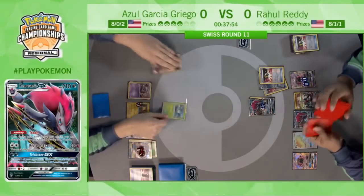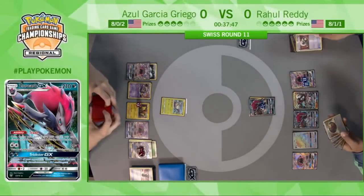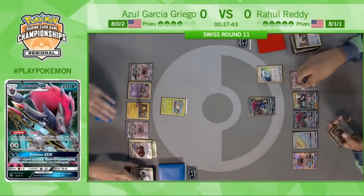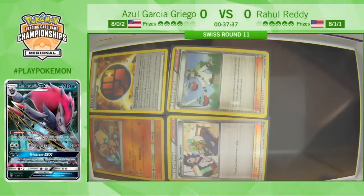But no — he's going for the Wimpod, making the same play as last time. The Wimpod doesn't have an energy on it, which the last one did. But it's the same rationale: your Golisopod already has damage on it, it's going to be more easily knocked out. I'm just going to cut you off from setting up and go down to an even number of prizes.